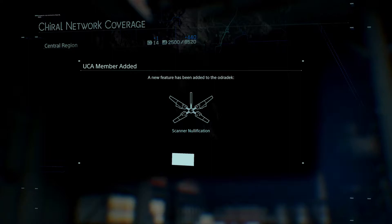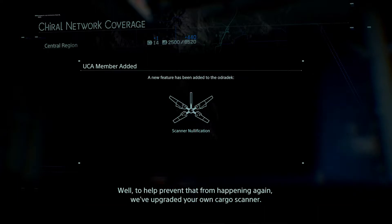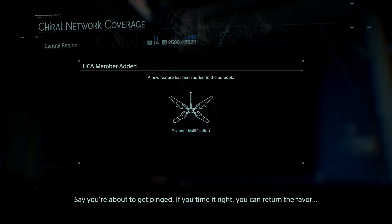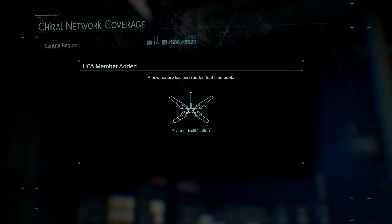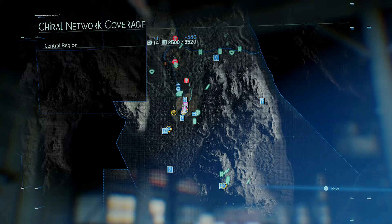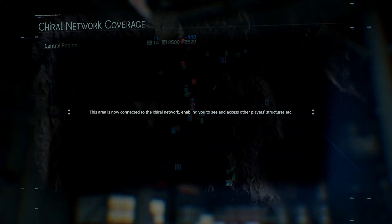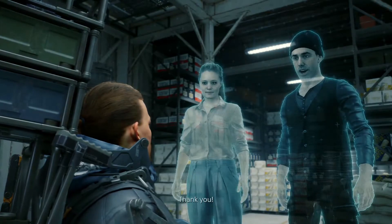Scanner nullification — so Sam, you've been run down by mules after they pinged your cargo. To help prevent that from happening again, we've upgraded your cargo scanner. Say you're about to get pinged — if you time it right, you can return the favor and cancel out their pulse with your own. They'll be none the wiser and you can carry on without worry. Timing is everything though. It's a weapon against the mules — because up till now I've just had to take it, just had to have my butt kicked every which way. But now I can possibly return the butt kicking.